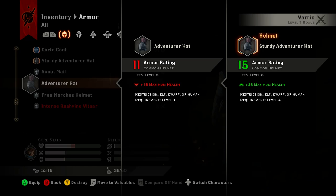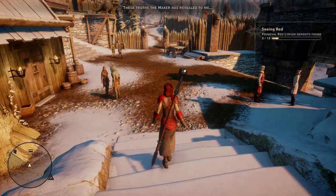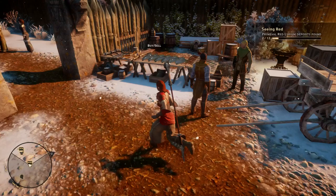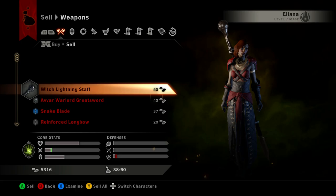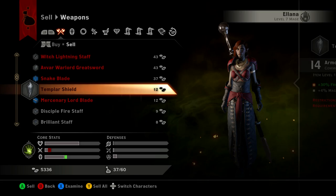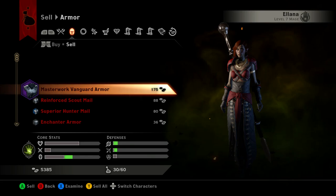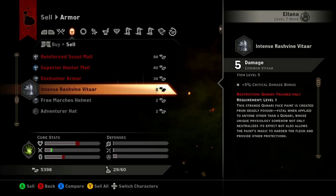And Varric. None of us can wear that because that's level 8. Yeah, okay we can sell everything else then. We want to keep all of the high level stuff and get rid of everything else. Actually that might be better for her. I guess we keep the Templar Shield in case that's better - no, that was worse. We keep the high level stuff again and then we get rid of all of that.